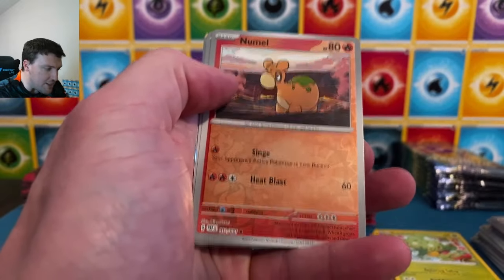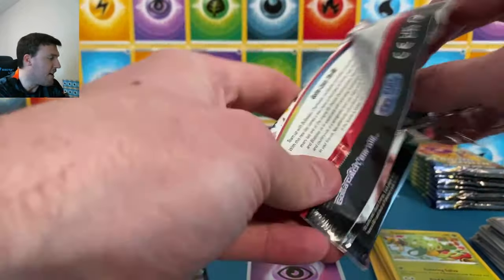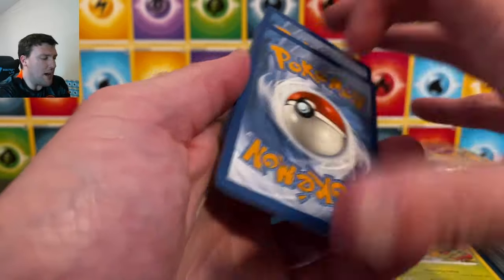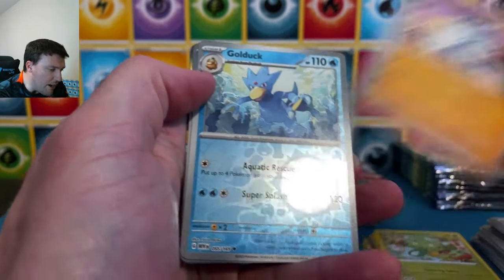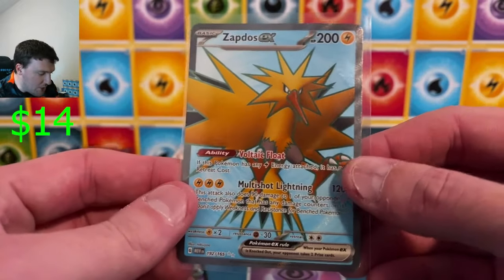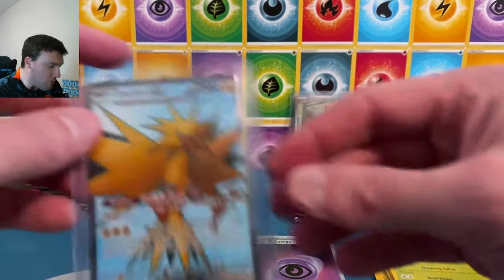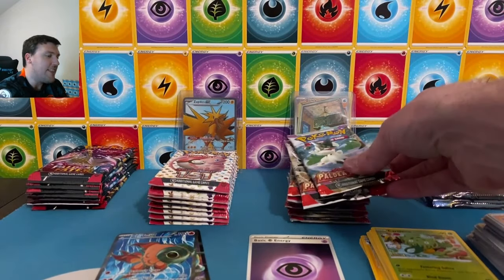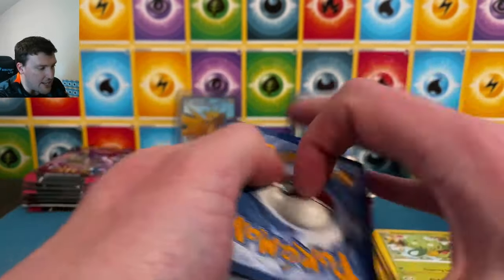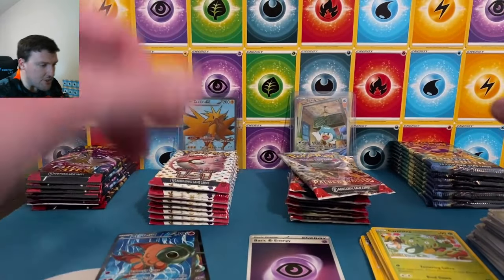Back to Paldea and Fates — a special art rare border would go a long way to winning today. Numel, Natu, and Koraidon showing up — not going to win many battles. Paldea and Fates, you've got to get something to the back today. Maybe Thursdays are cursed — just want to throw it out there. Zapdos full art — that'll play! Not the Mew that we still need, but full arts from 151 are just built different — very much in demand, very desirable. That will always go to the back.